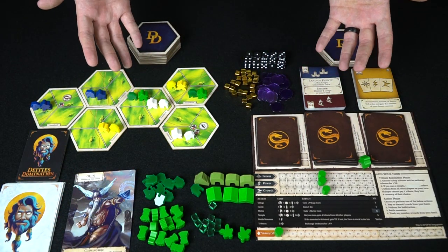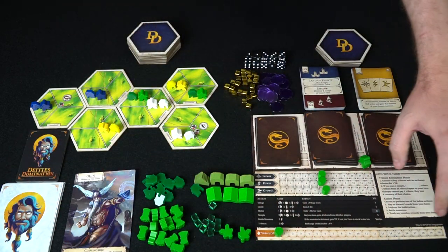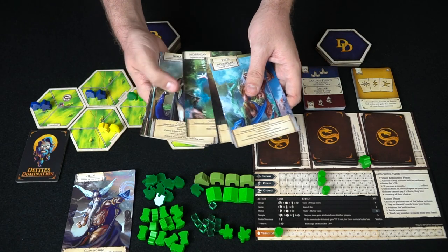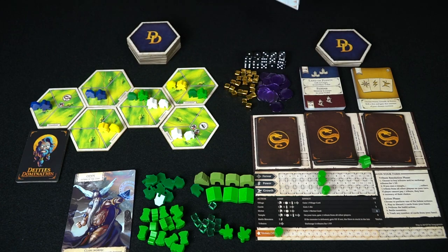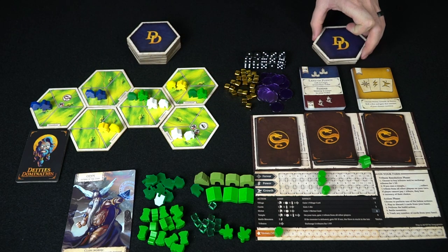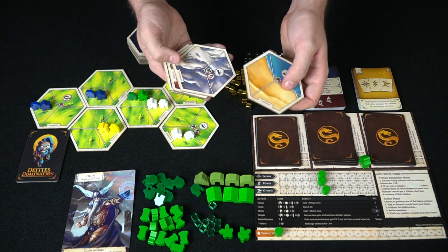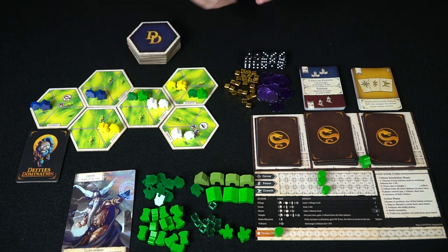Now let's look at the full setup of the game. The board's already been set up. These are extra gods you can look at — Poseidon, Zeus, Morgana, Hera — you won't need them after you've selected three or four for the players. There's also a set of tiles to show you: coastland, northlands, orchards, forest, mountains, and grasslands. This is going to be the main setup of the game.